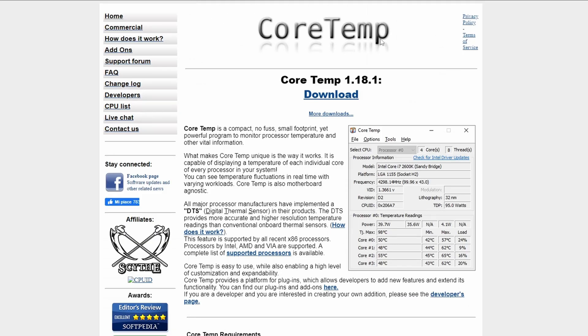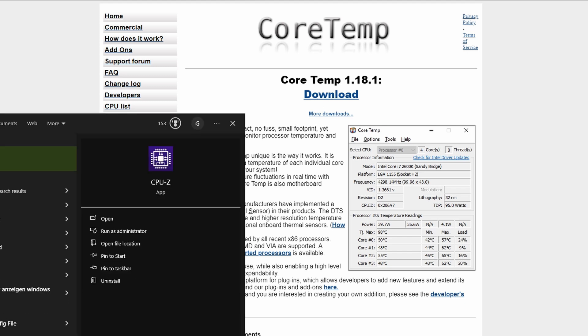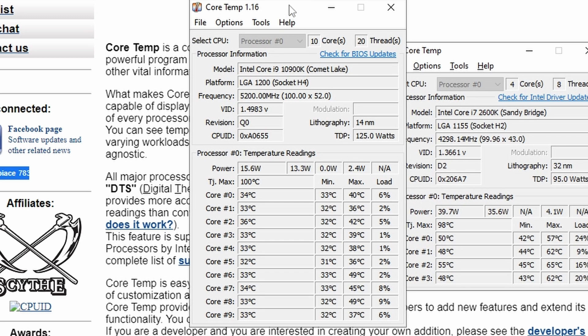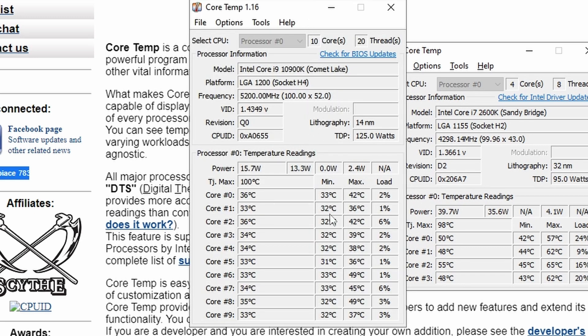The second program is Core Temp. Why would you need Core Temp? Because it can tell you a lot about your CPU temperatures. You can see your current temperatures for your CPU in real time. It can tell you if your CPU is overheating and if that's the reason your computer is crashing. Maybe you want to tweak your fans or change your thermal compound paste on the CPU cooler. Both CPU-Z and Core Temp are free, very useful pieces of software. If you found this video helpful, please subscribe on YouTube, follow on Twitch, and I'll see you in the next video.